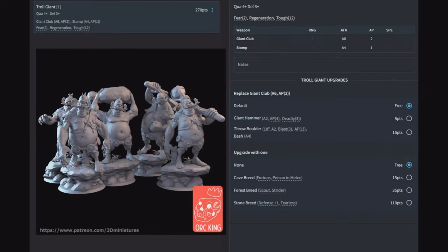Troll Giant — quality four, defense three. Giant club for six attacks at AP2, stomp at AP1, with Fear Two, regeneration, and toughness 12. Upgrade options: replace the club with a hammer for deadly three, or give him boulder throwing for two blast-three AP1 attacks. With toughness 12 and regeneration, I'd take Stone Breed — defense two, regeneration, and fearless on quality four means he's not running away. He's going to be tanky as hell.